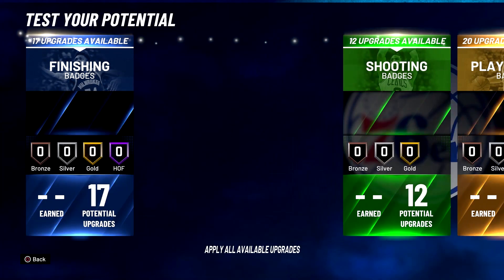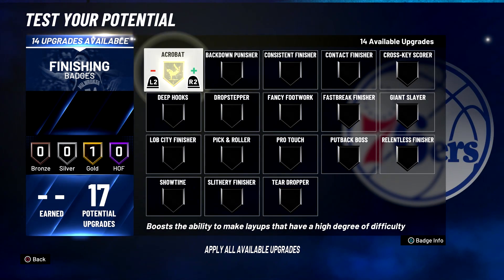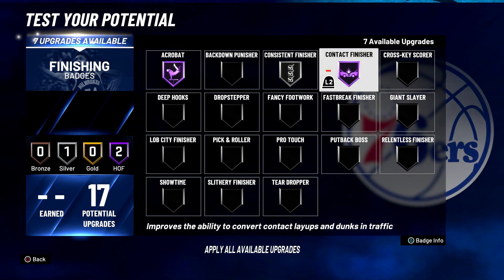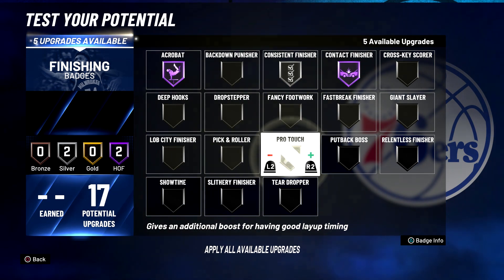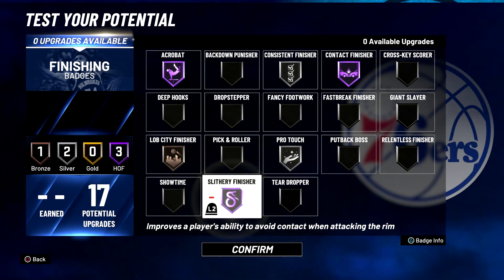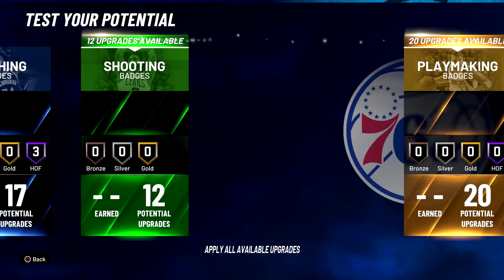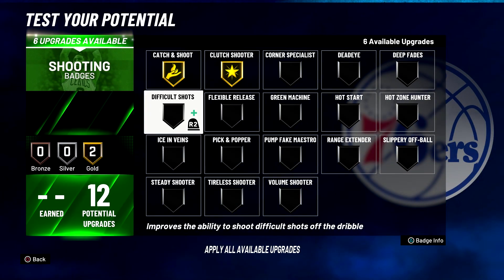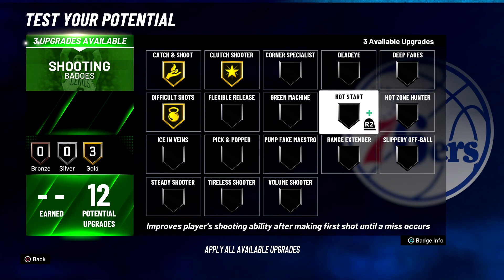For your finishing badges: acrobat on Hall of Fame, consistent finisher on silver, contact finisher on Hall of Fame, pro touch on silver, lob city finisher on bronze, and slithery finisher on Hall of Fame. For your shooting badges: catch and shoot on gold, clutch shooter on gold, difficult shots on gold, and dead eye on gold.